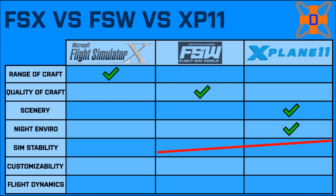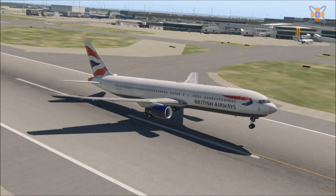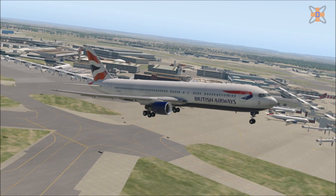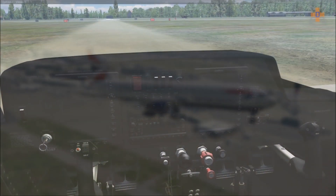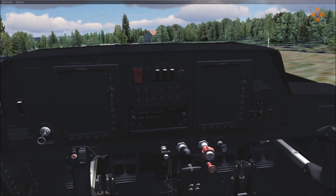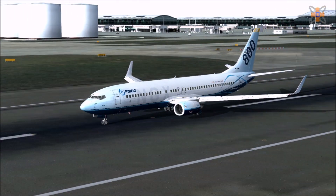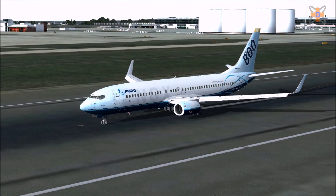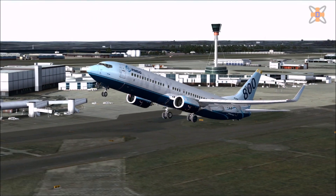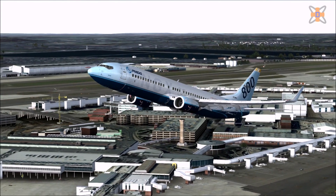Both Flight Sim World and X-Plane 11 can be modded with a range of extra add-ons, pay-ware and free-ware. X-Plane 11 has had a long history of modding, with aircraft developed all the way back to X-Plane 7 and beyond, giving users a lot of aircraft and scenery to choose from, many still compatible today. Flight Sim World, however, has been locked out of all modding at this time, as the simulator is still in beta and development is ongoing. I will give the point to FSX, just for the fact it has more available to it. When you look at major developers such as PMDG and Aerosoft, they have barely scratched the surface with X-Plane mods, as for years FSX has had a majority of the market share and most mods have been produced for it. This is destined to change over time, but for now FSX wins this section.